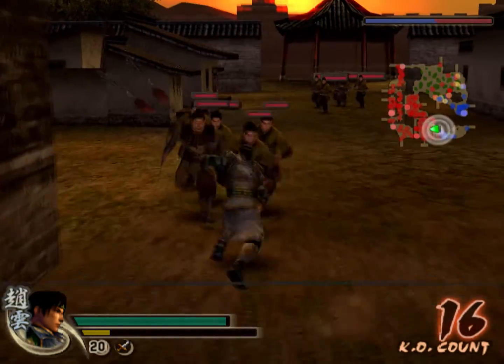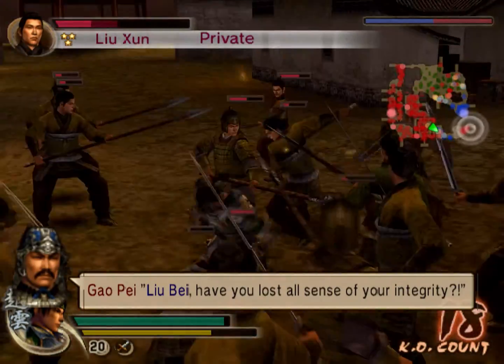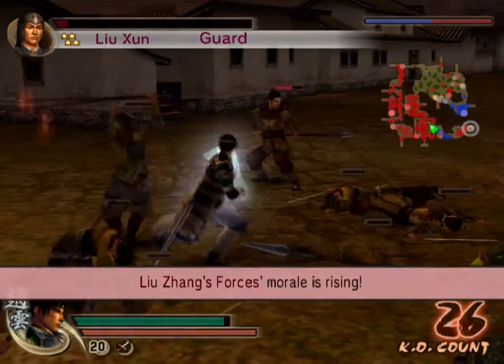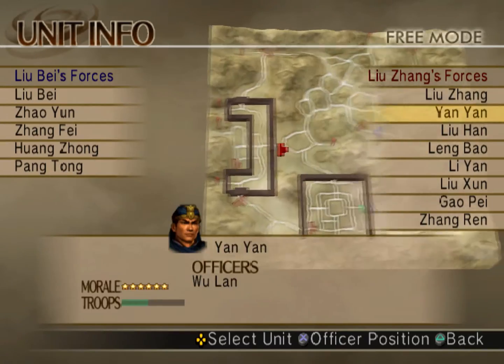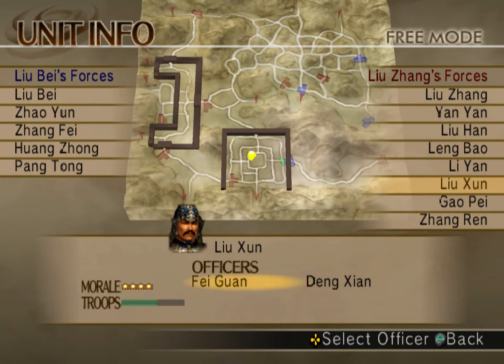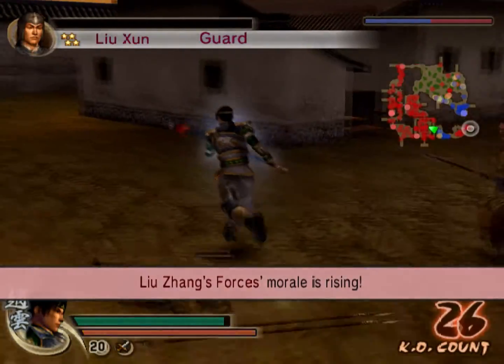I played Zhao Yun yesterday, last night, and I completed his Musou campaign. I'm just trying to get his final weapon right now. Let's see the unit info — I need to defeat this guy's officers. They're both on the opposite end of where I am right now, so that's where I'm going to head.